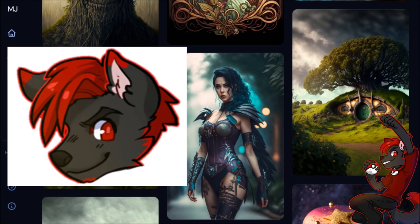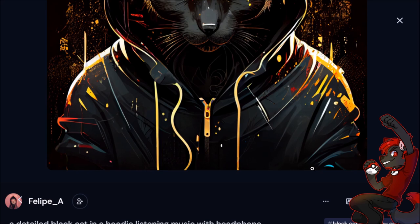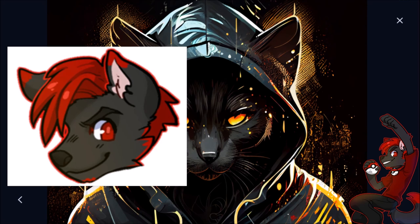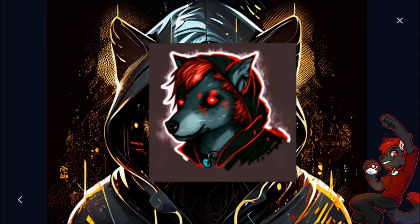So after scrolling through, I found this image and it's really cool. I just ripped the prompt: 'A detailed black cat in a hoodie, listening to music with headphones, detailed shiny eyes, rap graffiti cover, illustration style, 4K black graffiti background.' And that's really cool. So I was like, what happens if we plug this into that? Fair warning — AI makes some jank stuff, it can get creepy. Meet Creepypasta Verlis. 5, 4, 3, 2, 1. The eyes? Kind of scary. Everything else though — almost perfect. Insultingly, almost perfect.